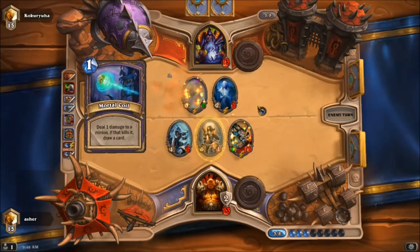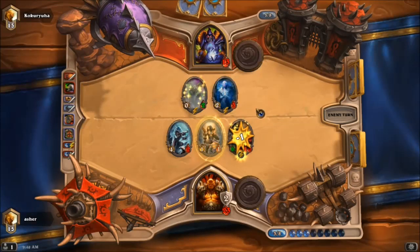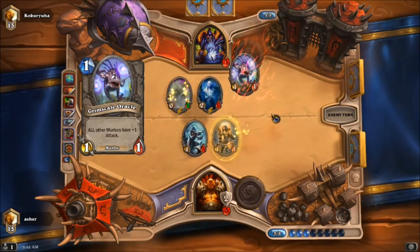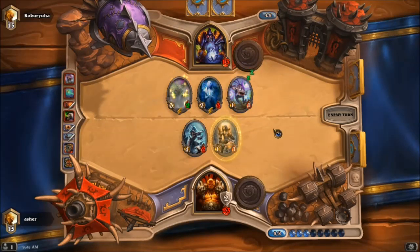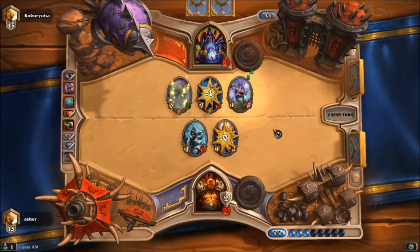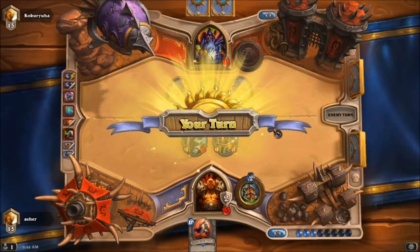Is he going to Mortal Coil it? Yes he is. Alright, that's unfortunate for me. But those Frothing Berserkers are kind of like Knife Jugglers in that they'll just keep going. So once again, just Murlocs — it's interesting playing this deck against a Murloc deck. That's an interesting move. I'm a little worried about what else he has.